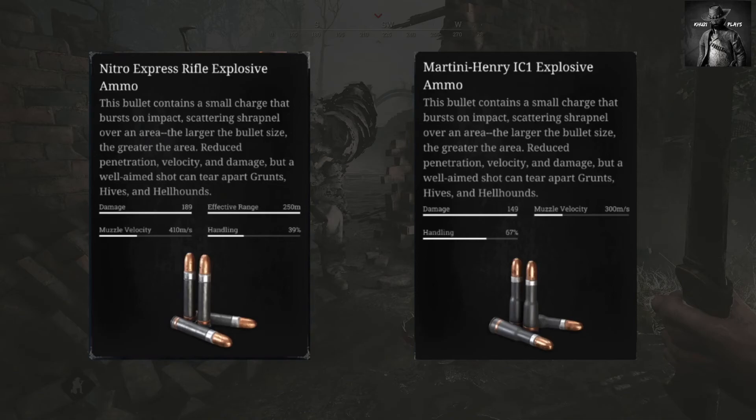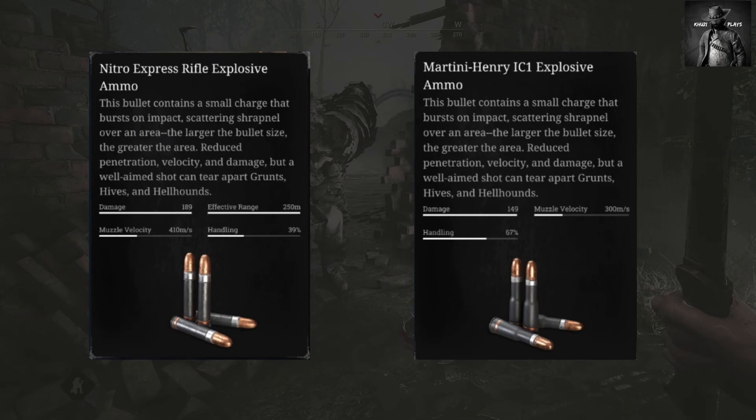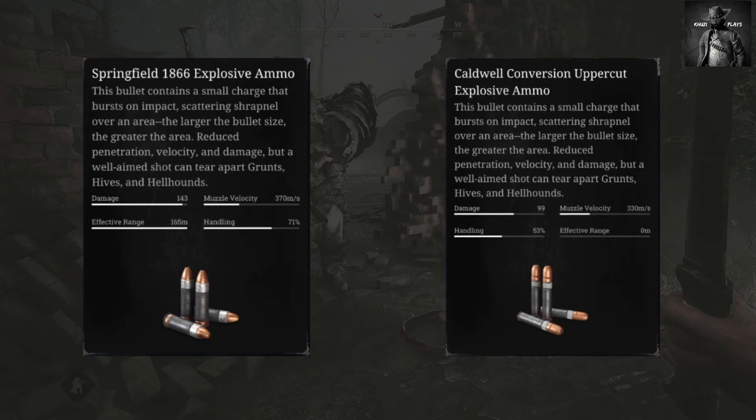First, we have the Nitro Express rifle, which has big damage and very high velocity with a medium area of effect for splash damage. Then we have the Martini Henry, which offers big damage, big area of effect, and somewhat average velocity. Third is the Springfield along with its variants, which keep decent velocity higher than Martini Henry and increased base damage at the cost of a weaker area of explosive effect, but decent enough to force players out of corners. The Uppercut offers reduced damage and reduced area of effect with decent velocity, but its fanning and dual wielding give it a considerable boost.